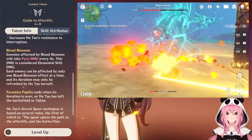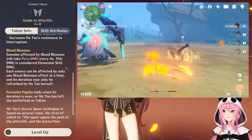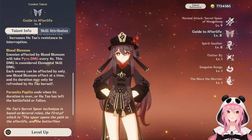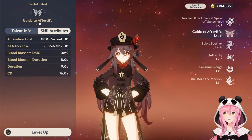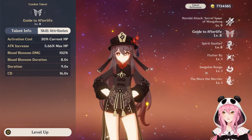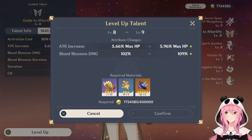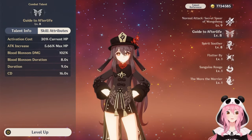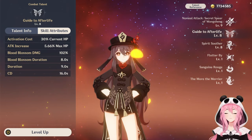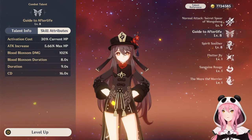Just so you're aware, if you do activate her skill and then you need to reapply your shield or activate other buffs, switching characters will automatically end her elemental skill duration. Make sure you have all your buffs and off-field DPS ready before you pop Hu Tao's elemental skill. The activation cost always stays at 30% HP regardless of talent level, but the attack percent increase goes up as you level it. Blood Blossom has a duration of 9 seconds and a cooldown of 16 seconds, which is really important to know.